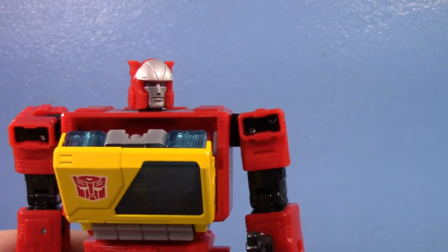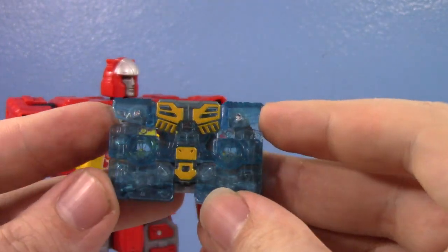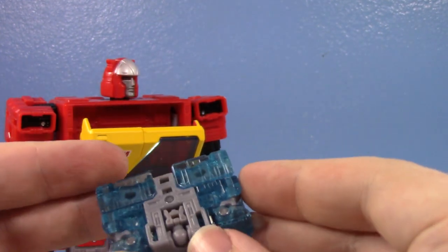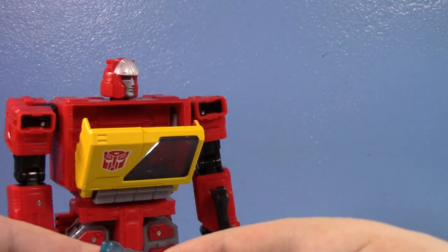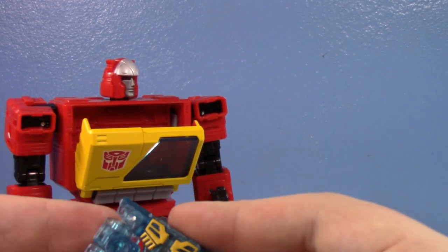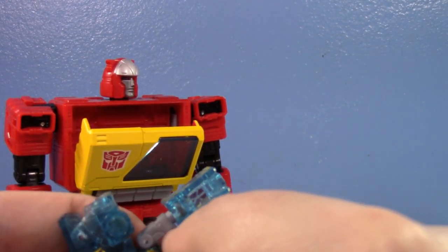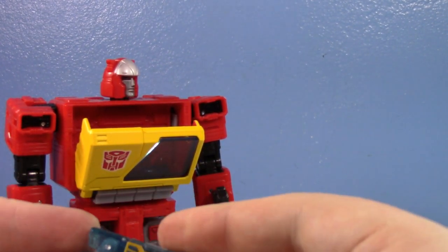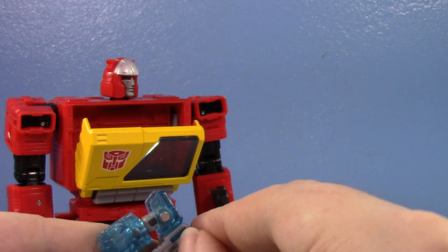With this figure his minion is Eject, and yes — he is made entirely out of clear blue plastic. I'm hoping we get Rewind too, especially since in the IDW comics he's a very prominent character in his own right. They didn't give us an Eject out of the Titans Return cassette mold so I've still been waiting for a proper version of this pair.